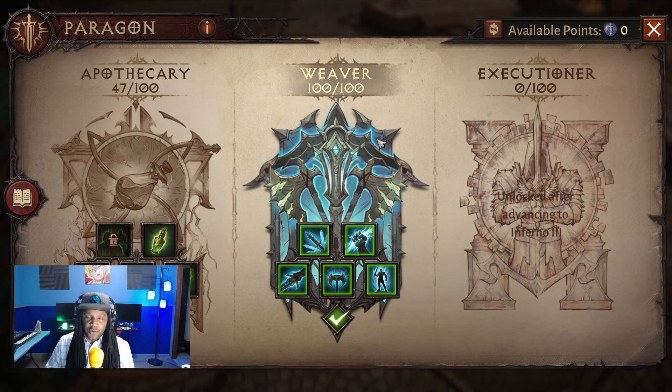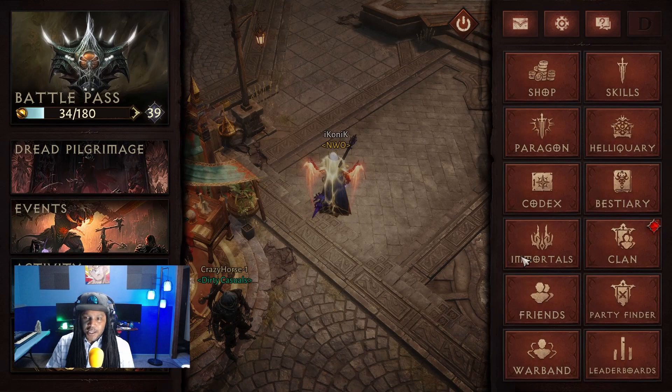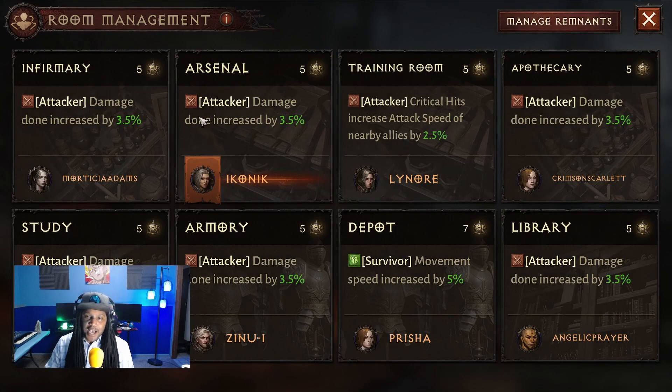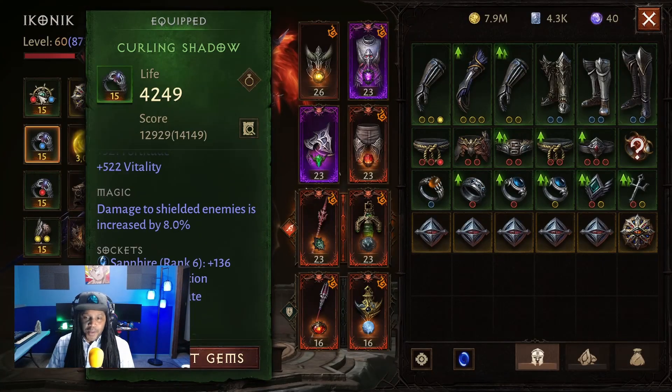We did of course change from Gladiator Paragon to Weaver for PVE content, and we also changed our warband room back to the Attacker for damage. The set hasn't changed — we're using four-piece Gloom Guides as well as two-piece Vithus.